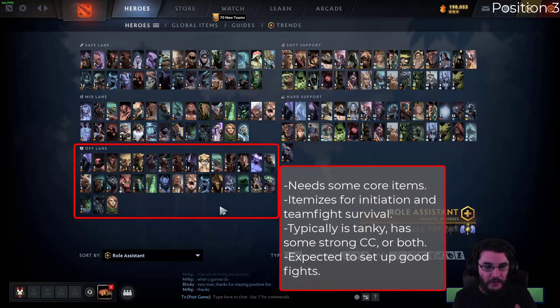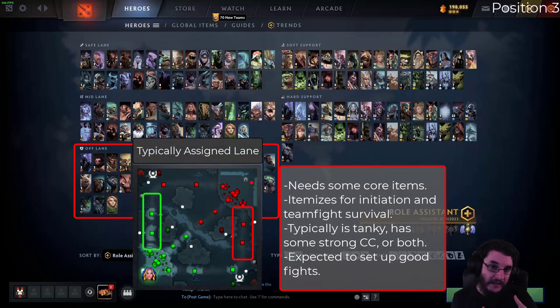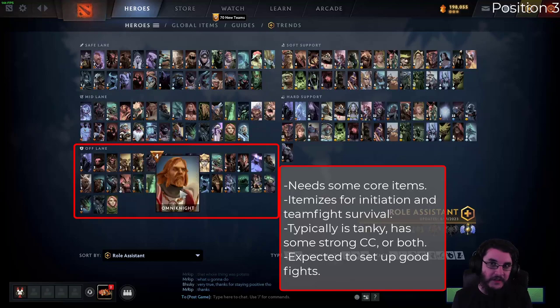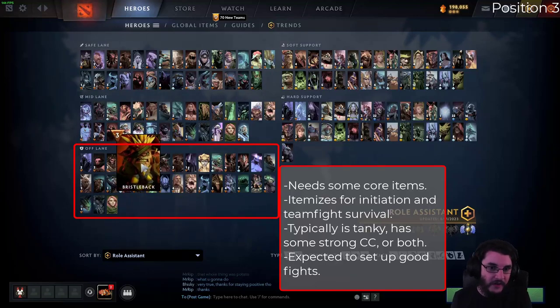The offlane is where we get into a blend of core and support. These heroes are going to be a lot about utility. There are basically two types of offlaners: the tank and the initiator. The quintessential tank offlaner is like Bristleback or Abaddon — they're very tanky, and if you leave them alone they'll do a lot of damage. Their main job is to get initiated on, draw fire, and be a meat shield.